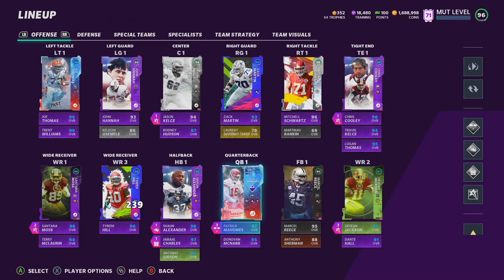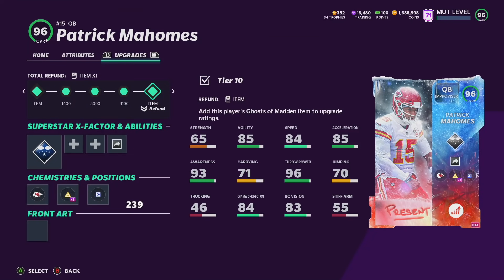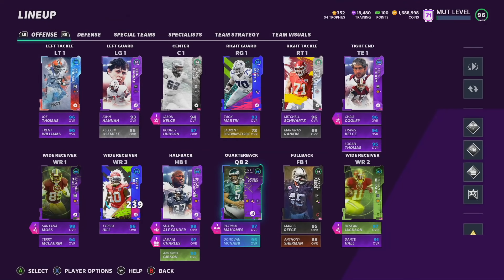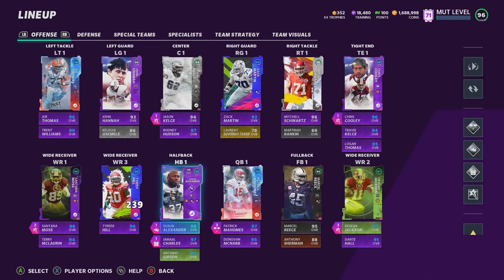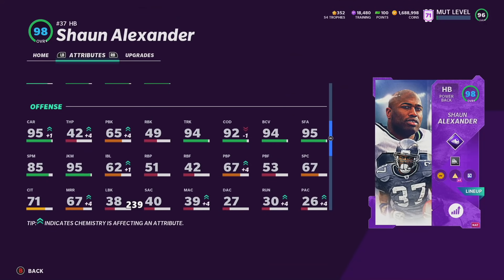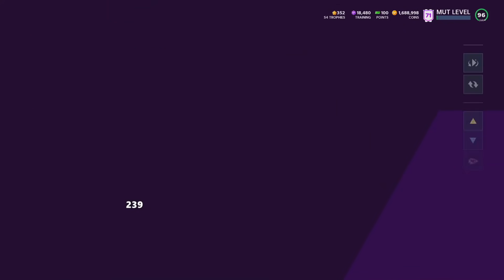At QB, obviously we have Patrick Mahomes. Probably the second-best QB in the game right now — I'd put Josh Allen above him, but Mahomes' release feels good, the throw power and accuracy are just amazing. The card plays above his 97 overall. At backup we've got Donovan McNabb. At running back I love this core. We have the power guy Shaun Alexander — 98 speed on the theme team, great COD, brake tackle, trucking, and carrying. Shaun Alexander is probably my favorite running back in the game right now without question.